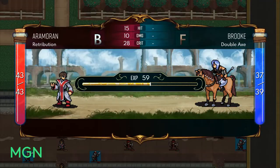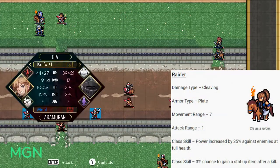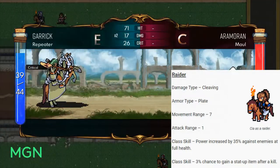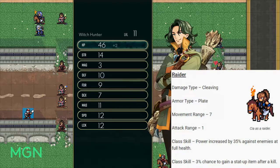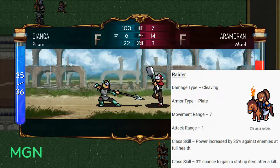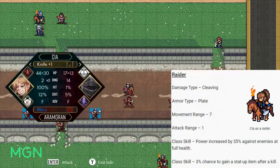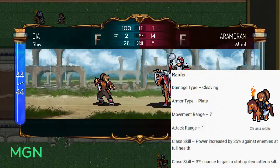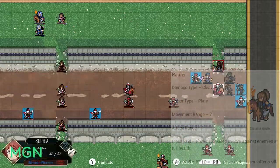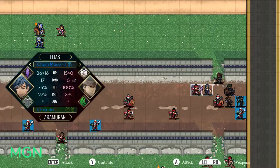The fourth option for level 10 promotions is the Raider class — it's mounted, and as such, Raiders count towards the mounted cavalry achievement. Their damage type is Cleaving, their armor type is Hardy — it's plate. They get a big movement range all the way up to 7 from the rogue's default 5. Their first class skill is that their power is increased by 35% if they attack an enemy at full health — so make sure your raider goes first. Their second class skill is that when they kill an enemy, they have a 3% chance to gain a stat-up item after the kill. Those items cost 5,000 gold in the store, so a free one is nice — but only 3% chance and you've got to get the kill.